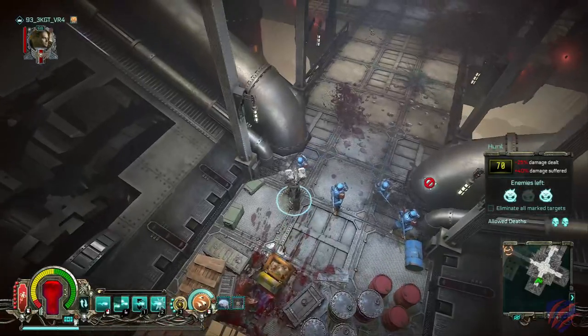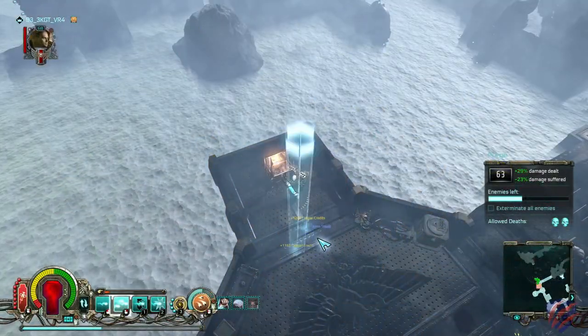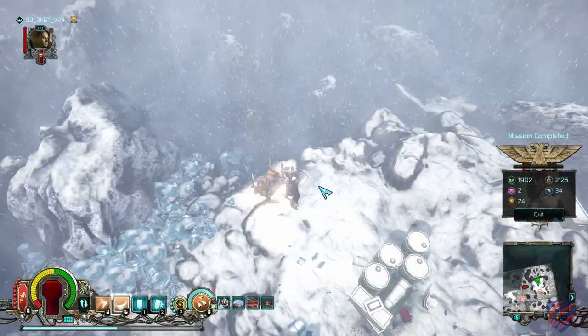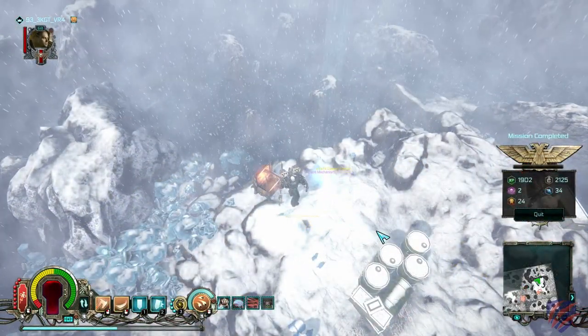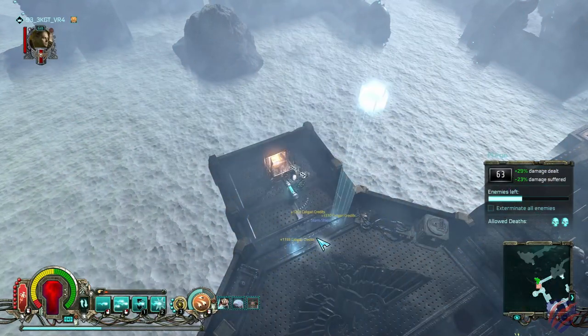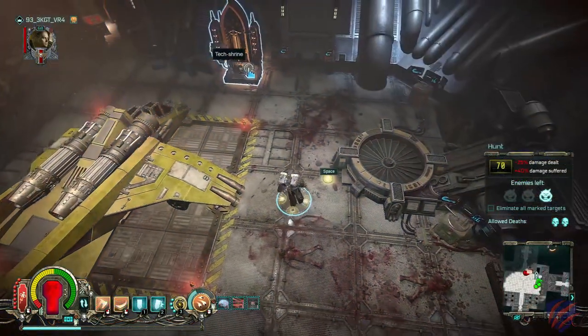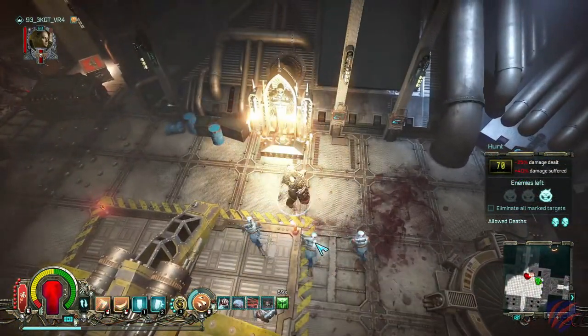Explore the map — this is the only way to get the supplies you need to use consumables and the inoculator. This also leads to finding more loot chests, which can include more money, materials, and an increased chance of finding higher-tiered equipment. You'll also occasionally find demons protecting chests, which tend to leave decent loot as well. Exploration will often uncover tech shrines, which provide limited-time offensive or defensive bonuses.